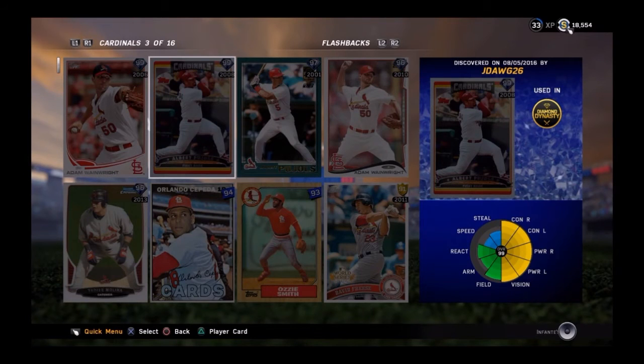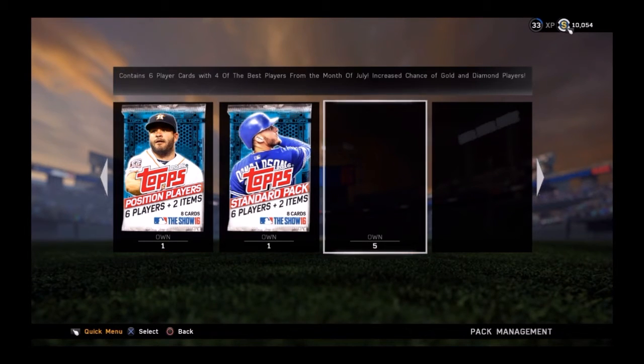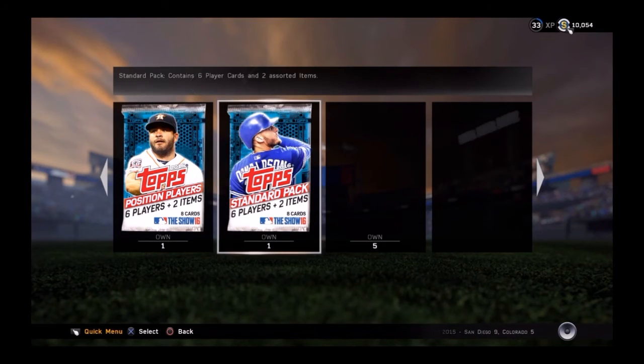You guys know what you came here for — the pack openings. We always open two regular casual packs that are always available, and then we got five special ones containing six player cards of four stars or better from the month of July, with an increased chance of gold and diamond players. Let's get things popping and rolling with the Josh Donaldson standard pack.